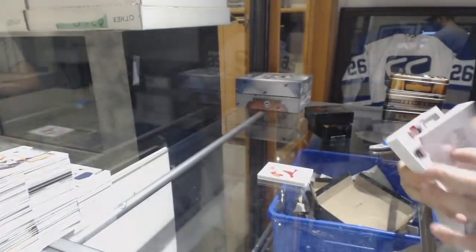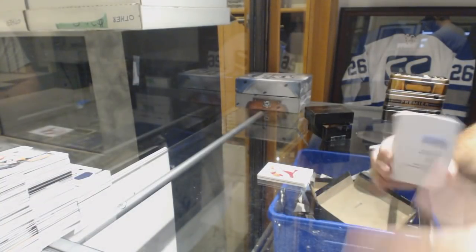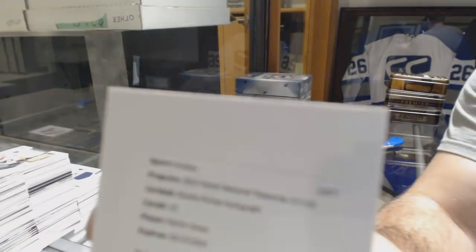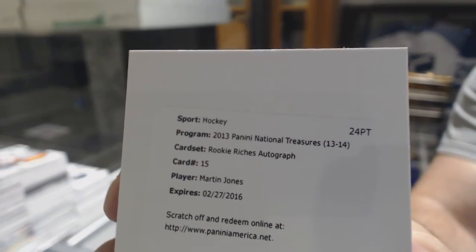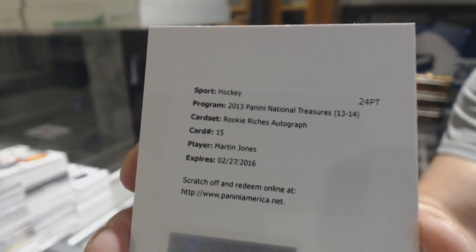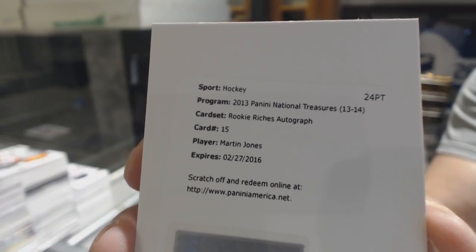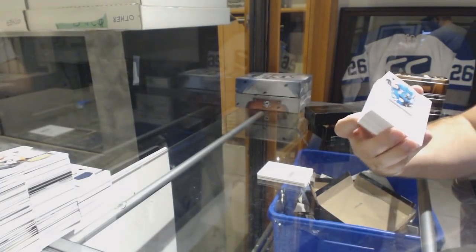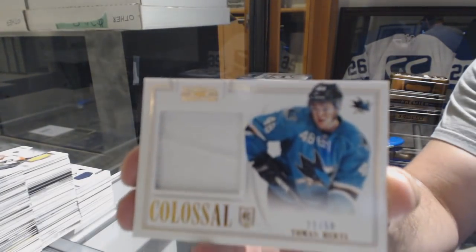That's pretty sweet. We've got a Rookie Riches autograph — I believe that's San Jose, Martin Jones. Was he San Jose on this one, Rookie Riches? For the San Jose Sharks, numbered 250, Colossal Jersey, Tolmash Hurdle.